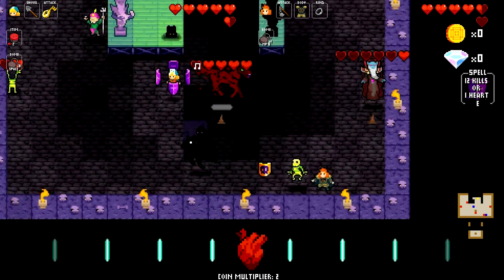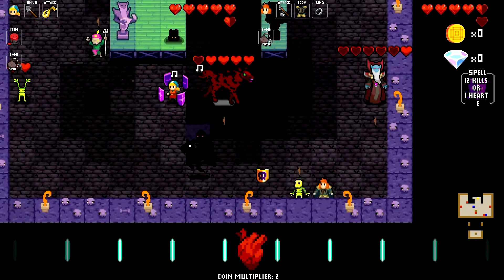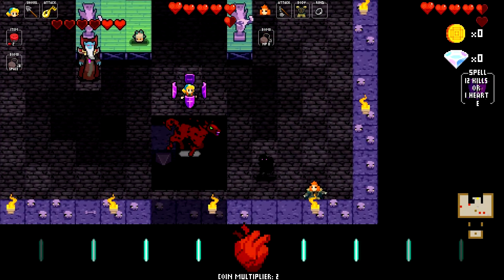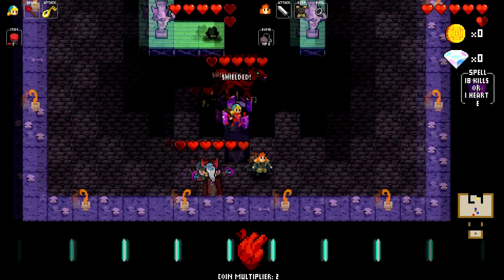Lures are kind of tricky to get right, so it's good to practice them for a while. You will start noticing the four-plus-one pattern automatically and learn to adjust to it. It is good to try and get Dorian away from Cadence because he can mess up the lures. Also remember the Necrodancer's spells.